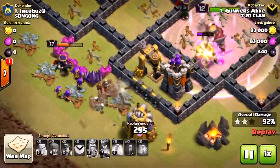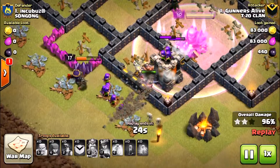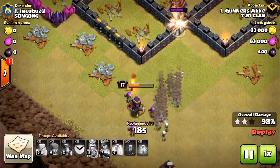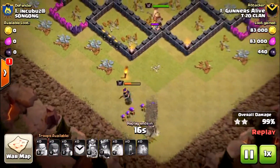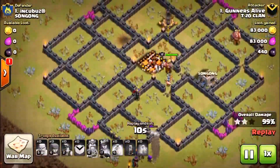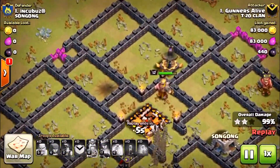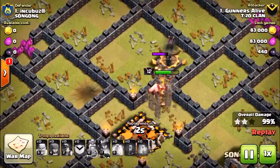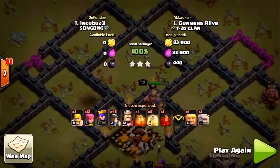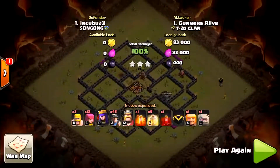In this battle I only had three seconds left on the clock when I finished killing that last building, which was the x-bow. My king has now broken through some walls and rejoined the battle. You can see the king, the queen, archers, miners, and a few skeletons all destroying the builder's hut and pushing on to the x-bow — the last building on the map. After taking out the x-bow, it's a three-star defeat for my opponent's number one war base, and I got a good amount of loot as well.